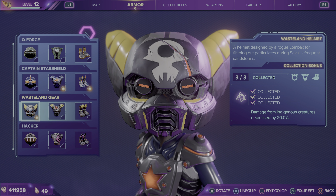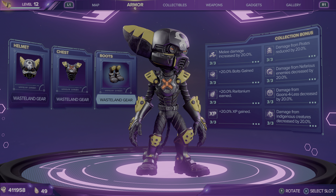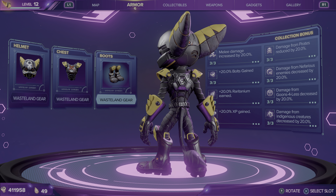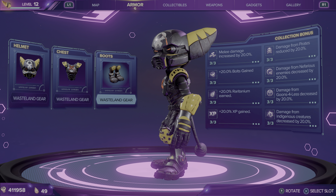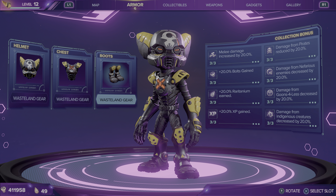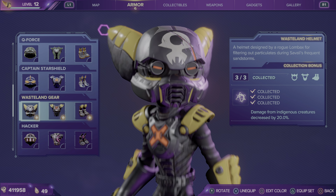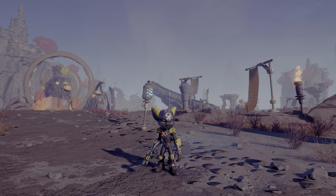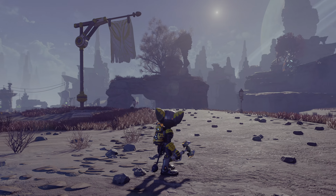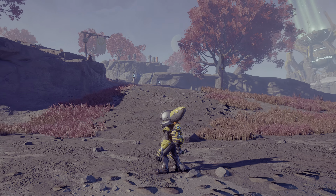After Captain Star Shield, we have the Wasteland gear. Here is the Wasteland gear on Ratchet. This one reduces damage from indigenous creatures by 20% — so the land sharks, or sand sharks, whatever they were called, and stuff like that. Here's a quick look at it in-game. Kit fits nicely with that look.